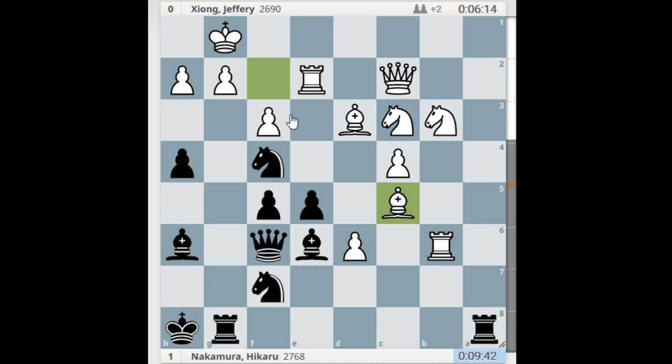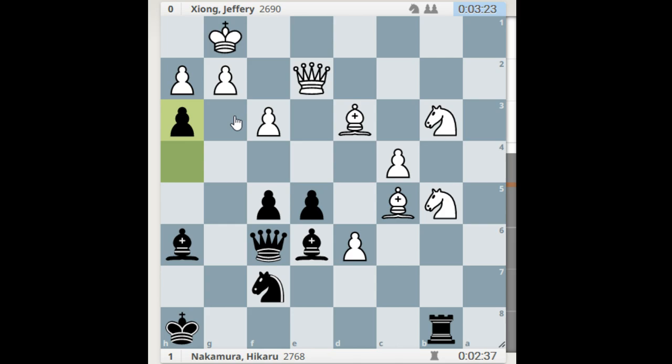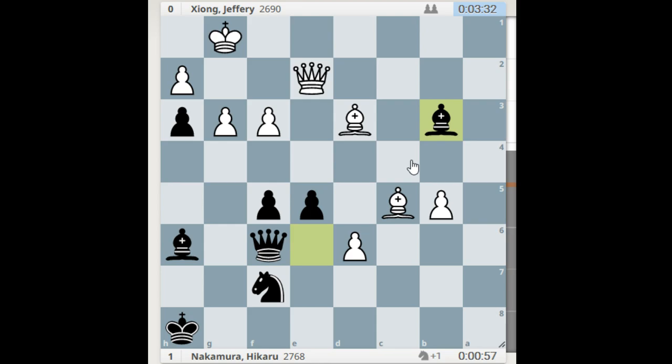Knight h5, knight f4 — a huge journey for this knight. He threatens g2 and all kinds of things — this knight is beautiful. He takes and plays rook to b8. This is a nice example of converting material advantage — offering to trade this active rook for white's, and white cannot move it back because the b3 knight is hanging. Takes, takes, knight b5, then h3 — Magnum style — this pawn starts creating damage to white's position with all these back-rank issues appearing. G3, and he takes the knight.